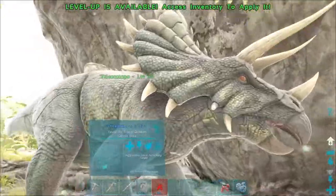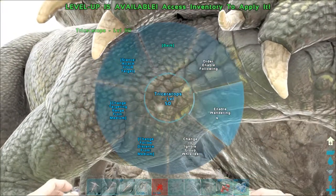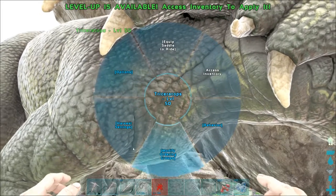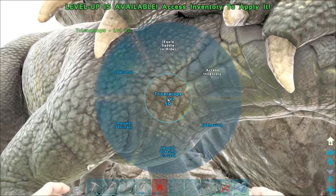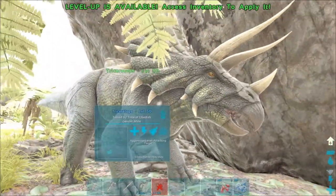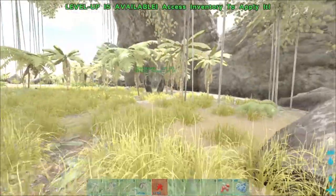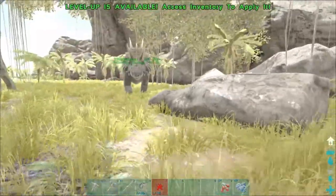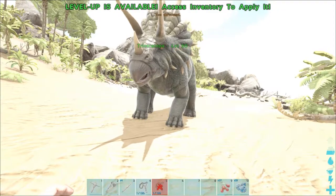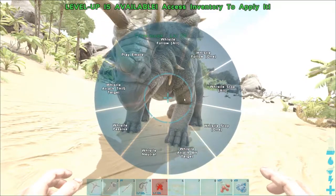Now we have ourselves a triceratops! You hold E and go to behavior — you can make him follow you, wander on his own (only use that for breeding), change how close he follows, or make him attack your target. You can also go to options to neuter him, change his name, or adjust harvest settings. To make him follow, look at him and hit T — he'll follow you wherever you go. The whistle commands are: T for follow, U for stop, and semicolon to make him passive so he won't attack anything.